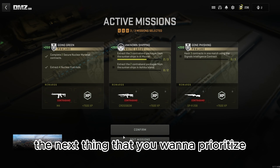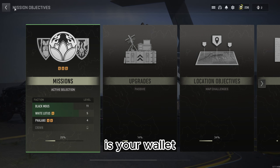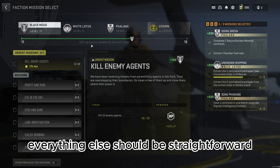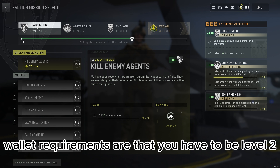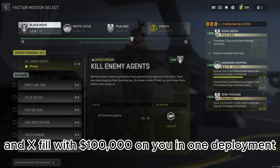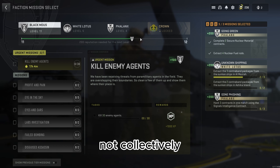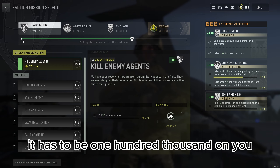The next thing you definitely want to get relatively early is your wallet. The wallet is pretty hard to get — even though you might think you only need level 2 on Black Mouse and everything else is straightforward, you'd be wrong. The wallet requires you to be level 2 on Black Mouse and exfil with $100,000 on you in one deployment. Not collectively like $20,000 every deployment, and not collectively among you and your teammates — it has to be $100,000 on you personally.